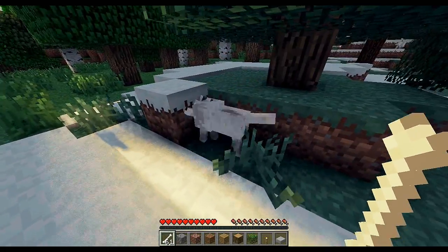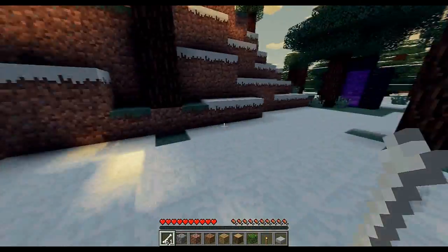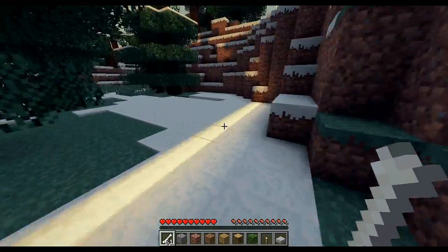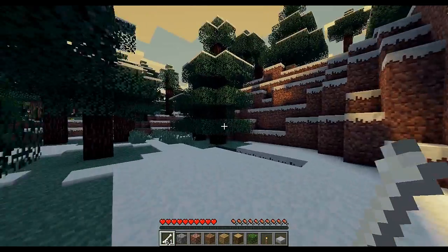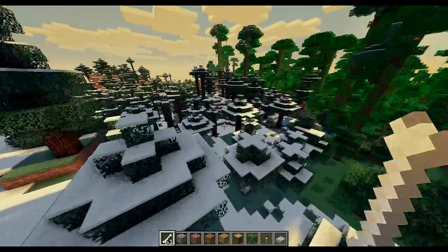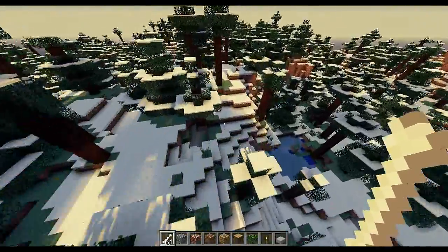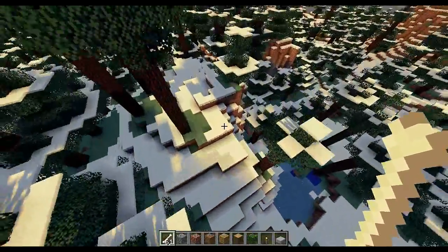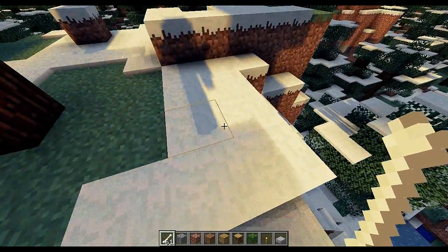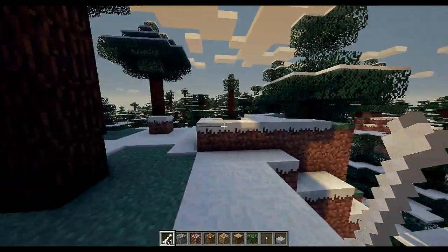Alright, now we've got a wolf tamed. We need sunlight to properly see this. Let's go to creative mode and find somewhere we can see shadows properly. This seems like a good spot, though there are too many trees in this area. The sun is moving really fast — it's already nighttime!